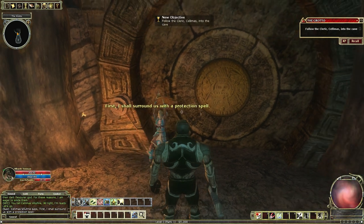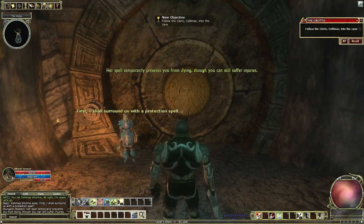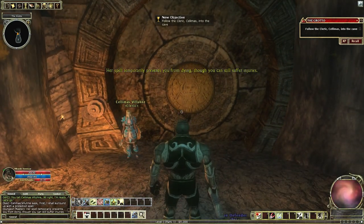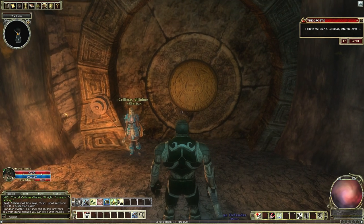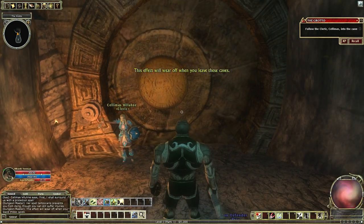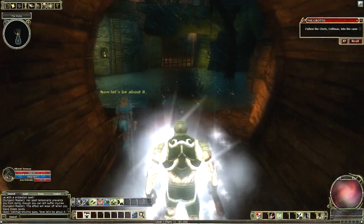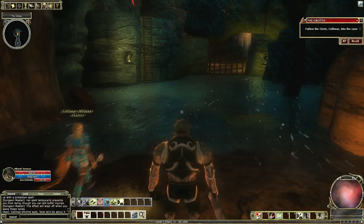First, I shall surround us with a protection spell. Her spell temporarily prevents you from dying, though you can still suffer injuries. This effect will wear off when you leave these caves. Best spell ever — protection from death. I definitely want that spell.